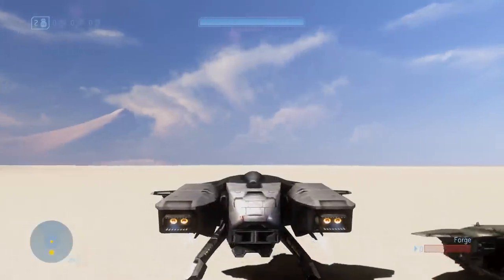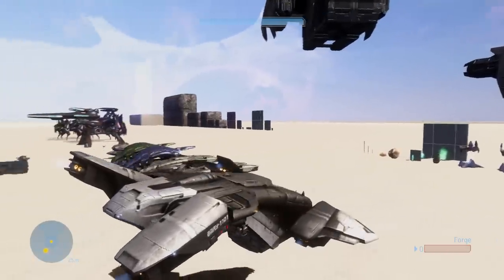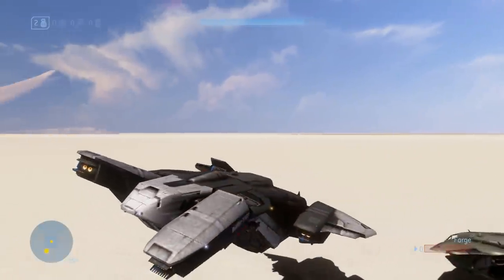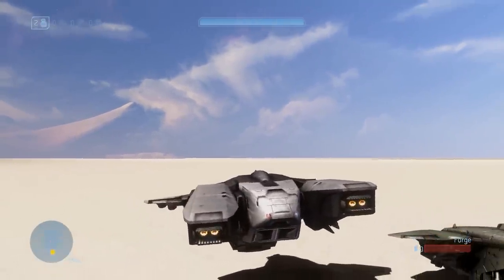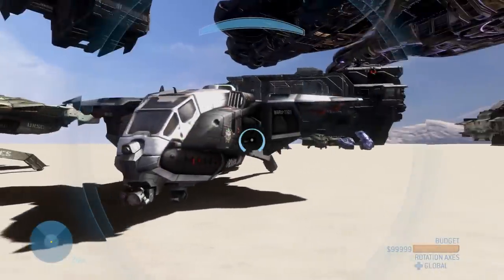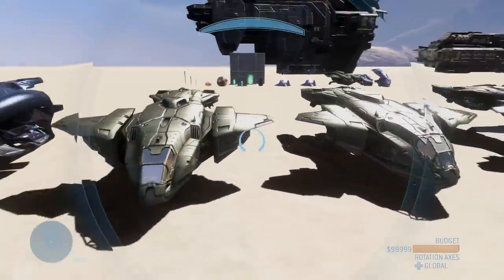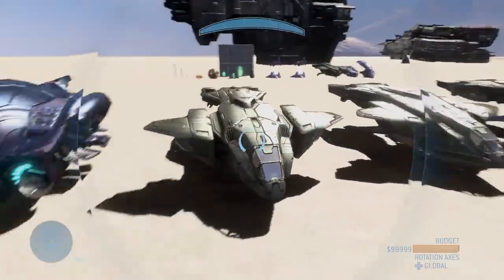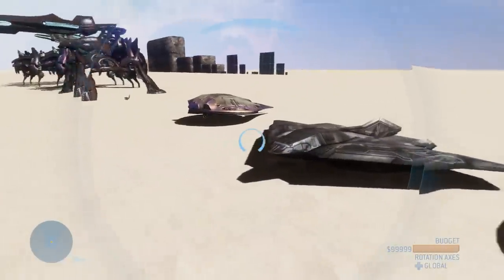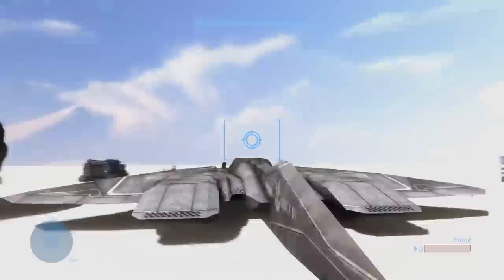Of course, more ODST stuff — we have the police pelican in this mod, which is pretty slick. Beyond just being a pelican, it has a lot of different visual variations. If you have any suggestions for how I could differentiate this from the regular pelicans, let me know in the comments. I won't show off the other pelicans — you've seen those as well as the phantom. The phantom now locks on to enemies to make it a little bit stronger. But the biggest change to a vehicle definitely has to be the longsword.